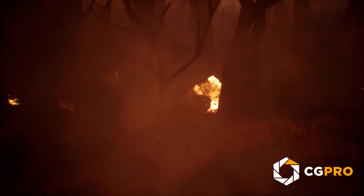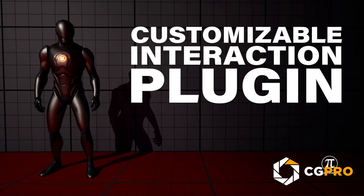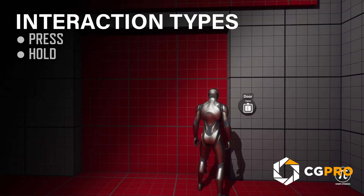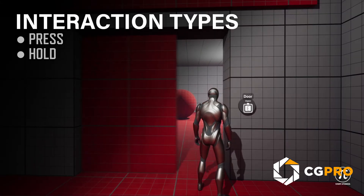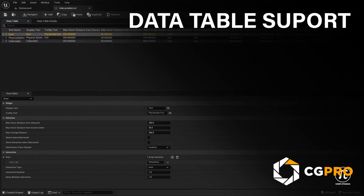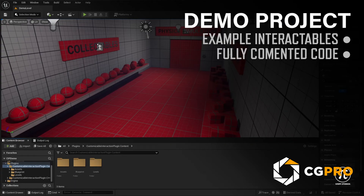Perfect for bringing a bit of nature into your projects with a touch of artistic freedom. Last but not least is the Customizable Interaction Plugin. This plugin is all about flexibility and ease of use, allowing you to add interaction systems to your game with just a few clicks. Customize detection modes, interaction styles, and widgets, all optimized with C++ for top-notch performance. It's perfect for anyone looking to create dynamic, interactive experiences without the headache of complex setups.